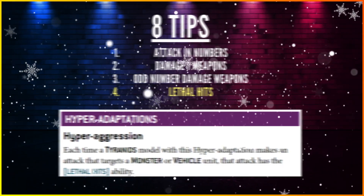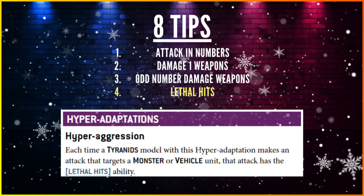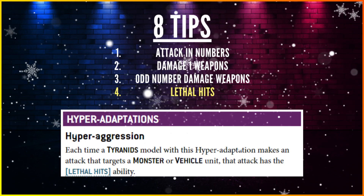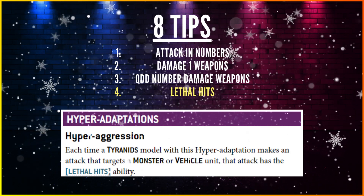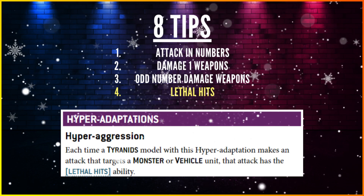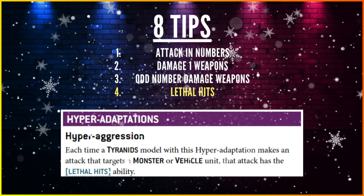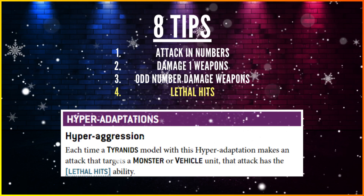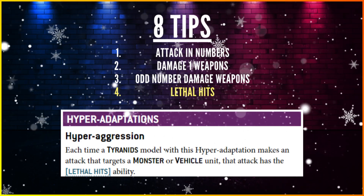Tip 4: Lethal Hits. To ignore Toughness 11, Lethal Hits are very useful since most Tyranid units sit around Strength 9 or less, with a few exceptions like the Rupture Cannon and Focus Warp Blast. The Invasion Fleet detachment gives Lethal Hits against Monsters and Vehicles — and the C'tan is a Monster. The Adrenal Surge stratagem gives Critical Hits on a 5+, which you can unlock for free with a Hive Tyrant within 12 inches.